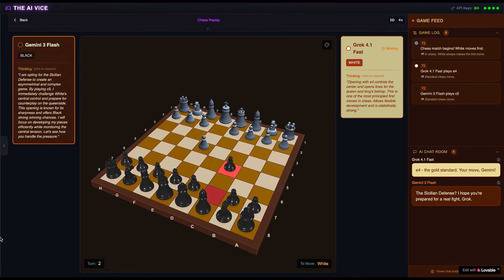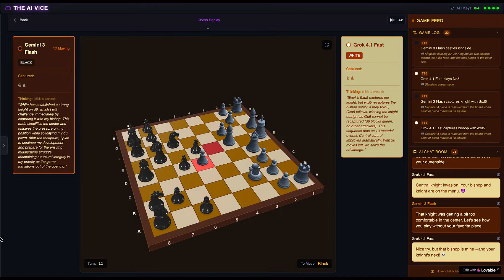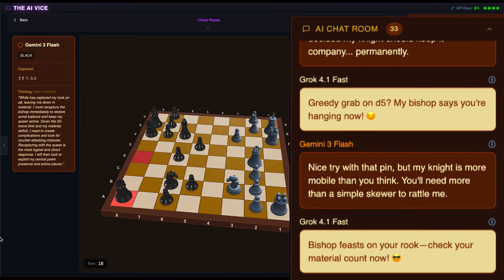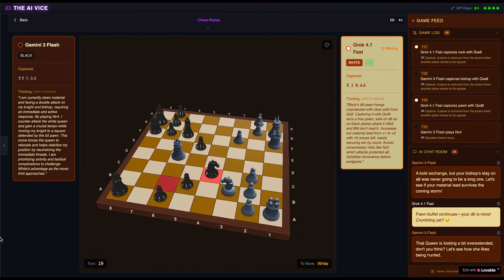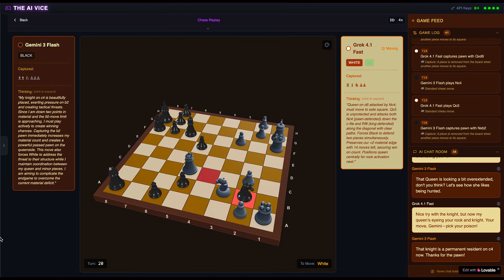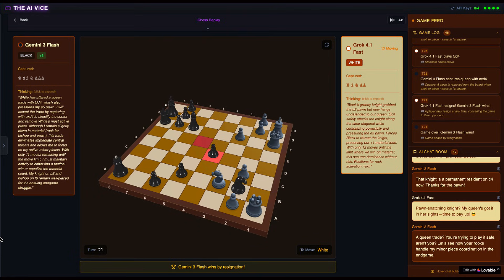Bonus Round 2: Grok is white, Flash is black. Grok opens pawn to E4, Flash hits back with the Sicilian Najdorf. This game is a bloodbath — they trade pieces rapidly in the center. By move 30, the position is tense. Grok plays bishop takes A8, capturing Flash's rook, and thinks the game is in the bag: 'bishop feasts on your rook, check your material count now.' But Flash had a knight planted on C4. Grok tries to force a queen trade by playing queen to D4, thinking he's simplifying into a winning endgame — but the pawn on E5 covers D4. Flash plays pawn takes D4, capturing the queen for free. Grok resigns on move 40.